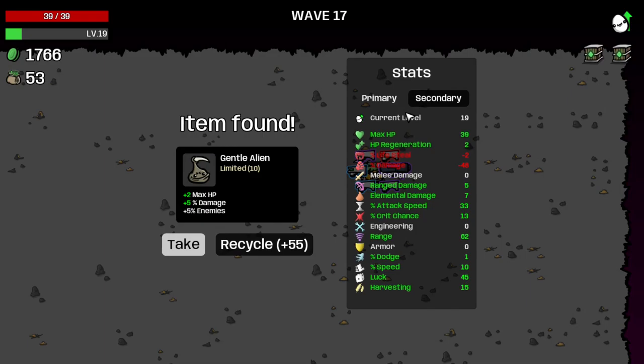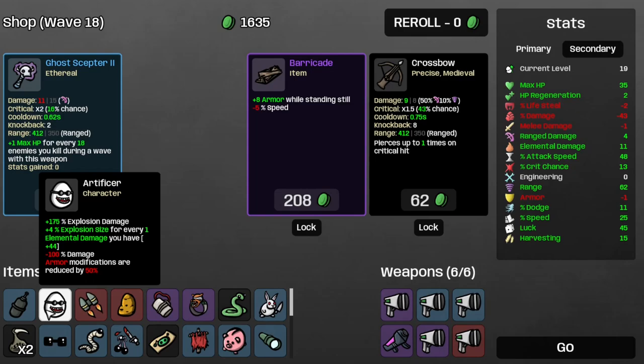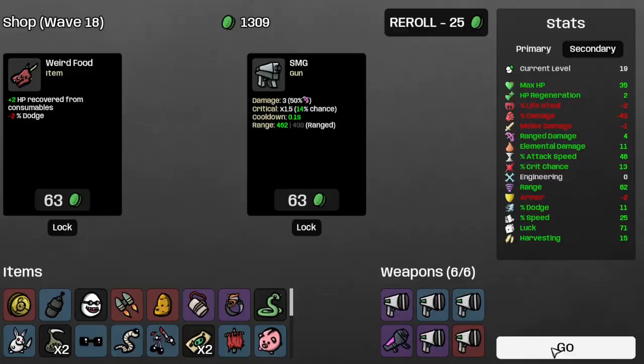That's E.17 completed, and it's a gentle alien — let's take that. Take the gun pack, the attack speed, and the fuel tank, which helps with explosion size — that's now up to 44%, which is nice. Let's take the lucky coin and the coupon, even though I did that backwards. Onto wave 18.